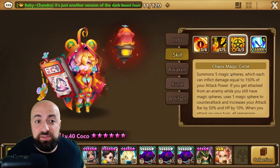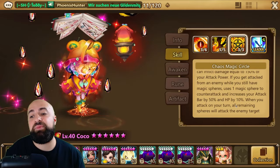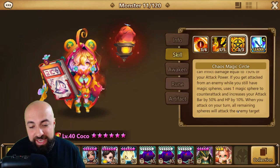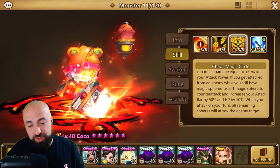Chaos Magic Circle summons five magic spheres, each inflicting damage equal to 150% of your attack power. If you get attacked by an enemy while the spheres are up, she uses one sphere to counter-attack and increases attack by 50% and HP by 10%. When you attack on your turn, all remaining spheres attack the enemy. This thing can shred anything — Molly, Manon, Ragdoll, Leo — it doesn't matter what unit it is, it will shred it.